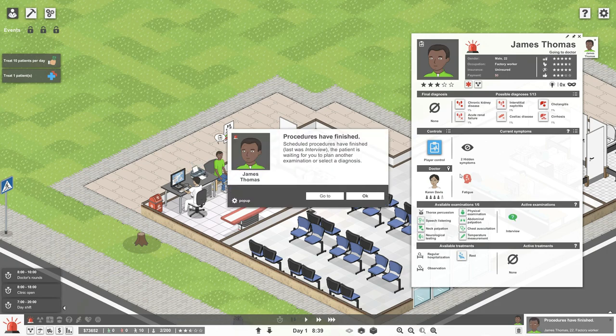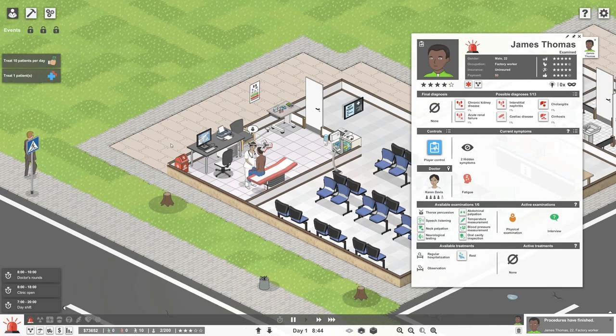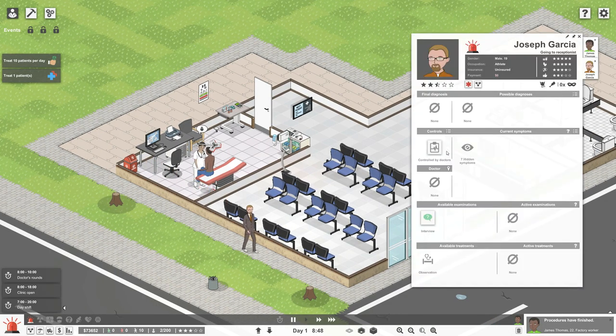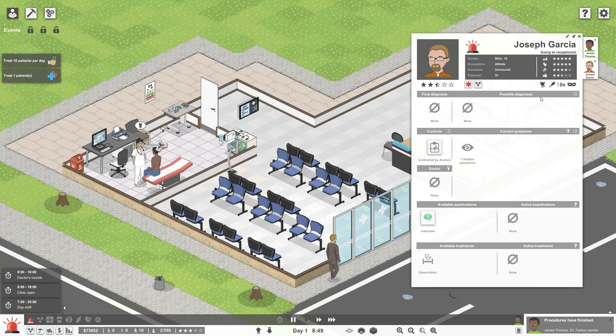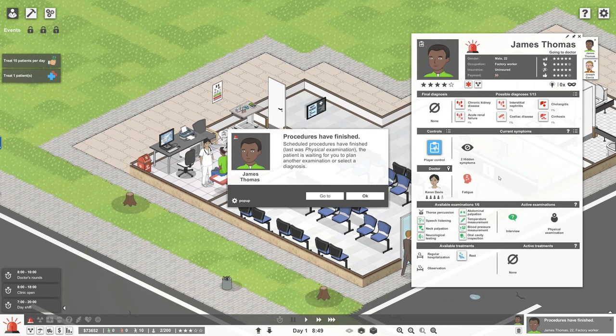Karen the doctor will look into this. Scheduled procedures have finished, so we interviewed him. The patient is waiting for us to plan another examination or select a diagnosis. He has fatigue and two other hidden symptoms. Let's do a physical exam - straight up physical exam. Take a seat there James. Oh, here goes another guy - Joseph Garcia, you are next. No time for Joseph though, we've got James. We didn't find any new symptoms.